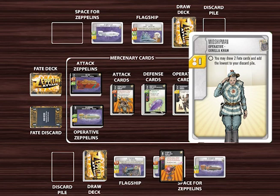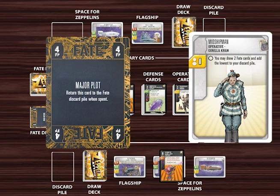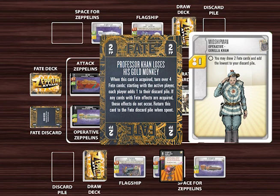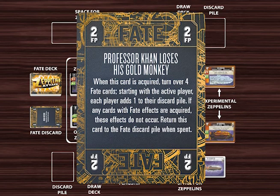Operative cards only have general text effects. When an operative card is played, simply enact its text effect. Operative cards allow the player to acquire fate cards. Some enable players to draw several fate cards and acquire only the highest or lowest of the drawn cards. Operative cards may cause players to add fate cards to their hand, the top of their deck, or to their discard pile, depending on the text effect. Fate points are the currency of the game. Fate points can be used to buy mercenary cards for your deck. Fate cards are acquired as the result of card effects during the turn, primarily through the use of operative cards. All fate cards have a fate point value on them, which can range from 2 to 5. Some fate cards also have fate effects — text effects that are immediately enacted when the fate card is acquired. Fate effects can be positive or negative, but usually impact all players.